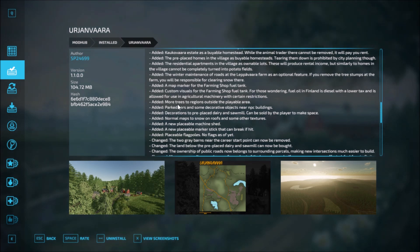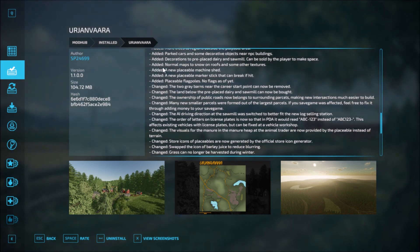Addition of more trees to the region outside the playable area. Added parked cars and some decorative objects near the NPC buildings. Added decorations to the pre-placed dairy and sawmill — these can be sold by the player to make space.